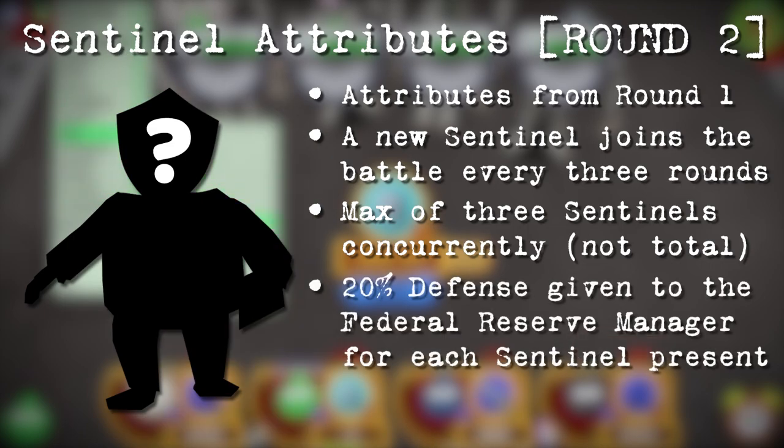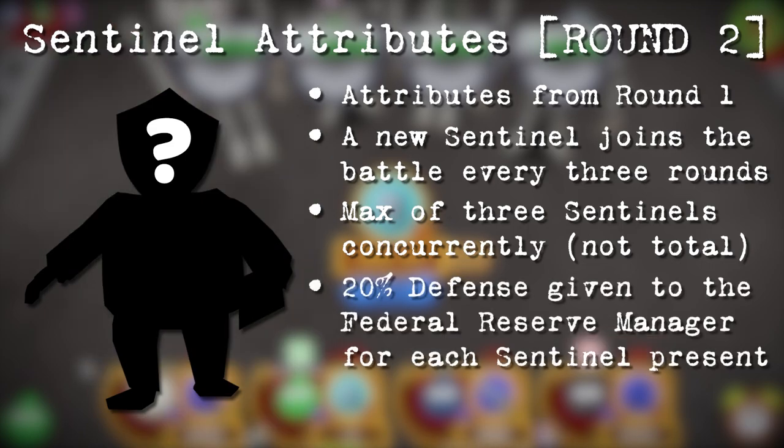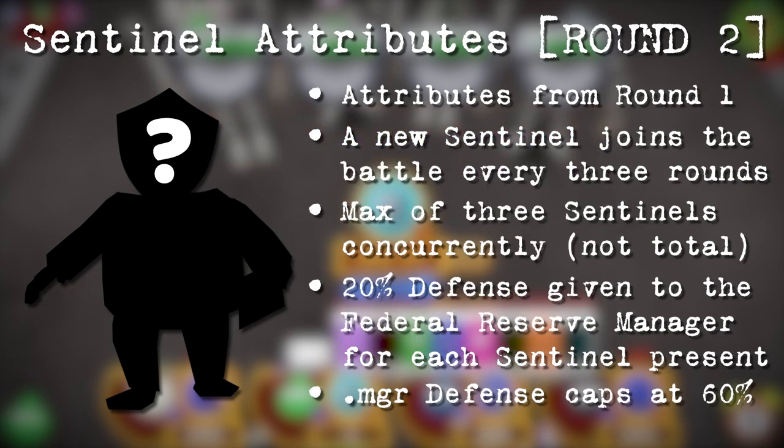For each Sentinel in the battle, the Federal Reserve manager will take 20% less damage from all gags. This status effect is immediately revoked if a Sentinel is defeated. It's important to keep in mind that the more Sentinels that stack up in battle, the harder it's going to be to deal damage to the manager.